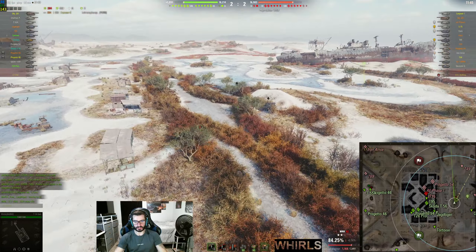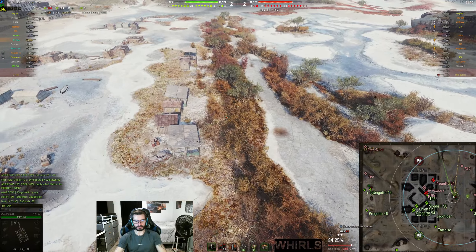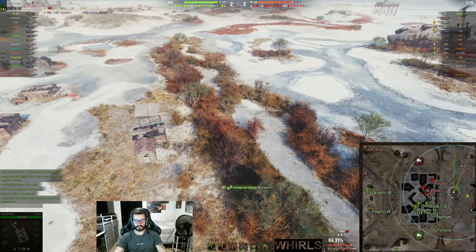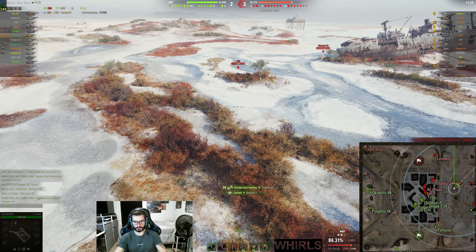If I use the bush line appropriately in order to maximize my concealment value — my camo value — I can run right through the middle of the bush line. Even with the T-54 lightweight being kind of a fat boy, you can run through this bush line and keep yourself relatively concealed. Now watch what happens here — I'm going to pause right here.